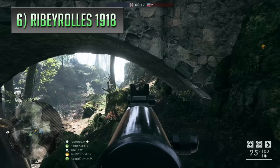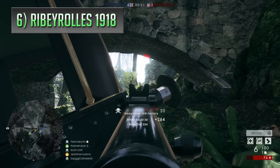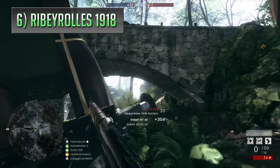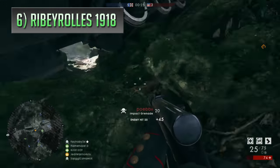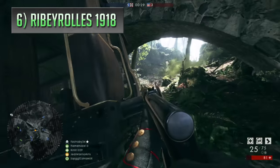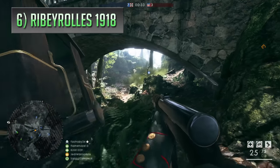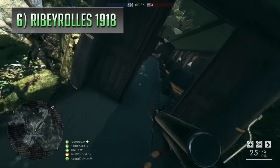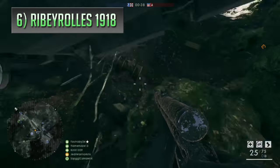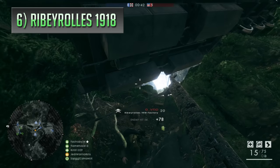The next weapon is the Ribeyrolles 1918 from Battlefield 1, and I know what you're thinking — this gun is categorised as an SMG in that game, so why has it ended up on here? Well, technically the Ribeyrolles 1918 has got a lot more in common with assault rifles than submachine guns, firing a stronger intermediate cartridge, hence why quite a lot of people deem it to be one of the first assault rifles ever created — and also why it was recategorised later in Battlefield 5 as an assault rifle.